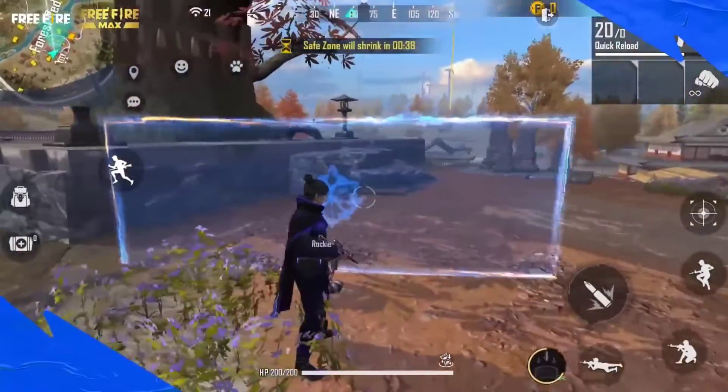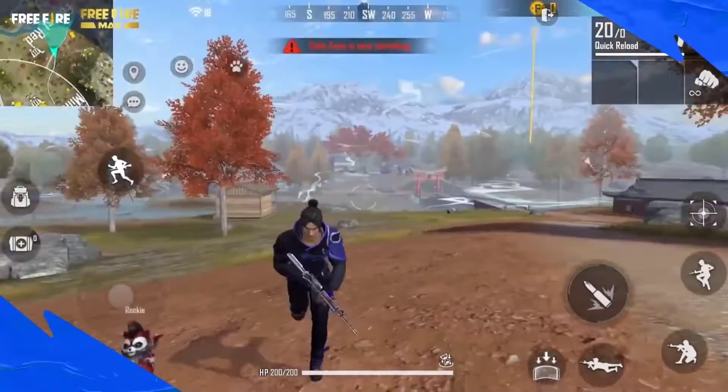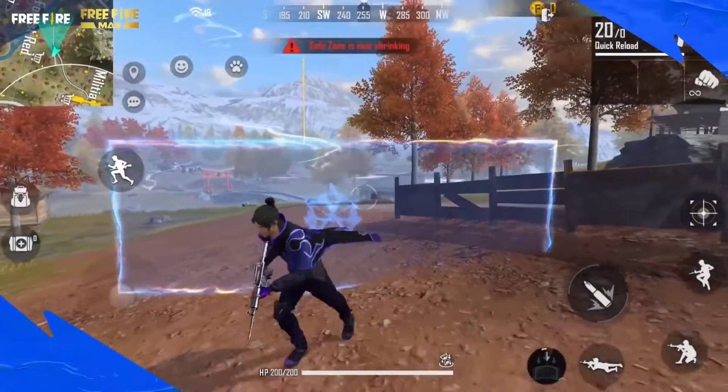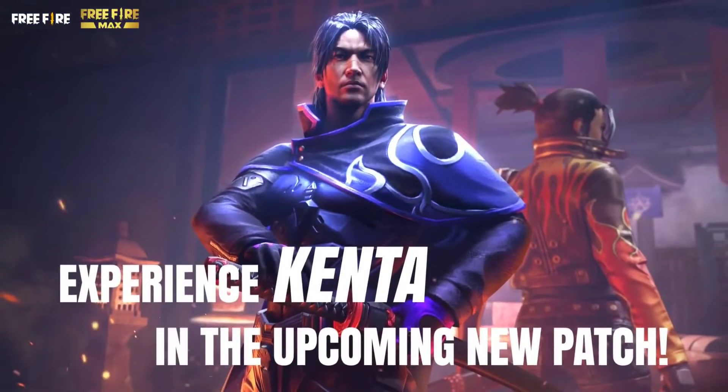Kenta's damage reduction shield is always facing the viewing direction of the camera, and it auto-rotates when you turn around. This makes it extremely useful during both attack and retreat. Experience Kenta in the upcoming new patch.